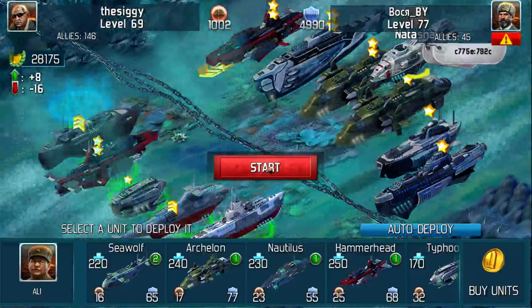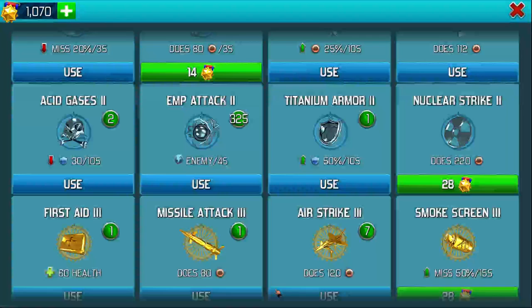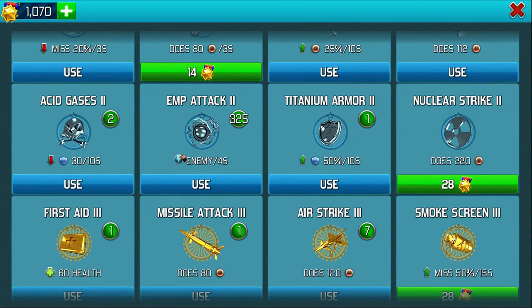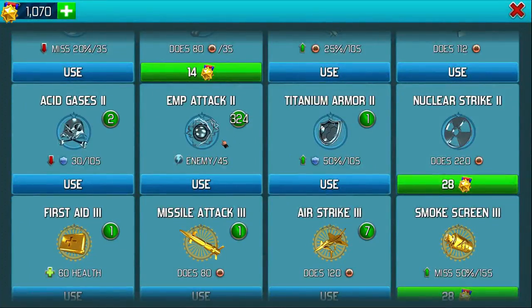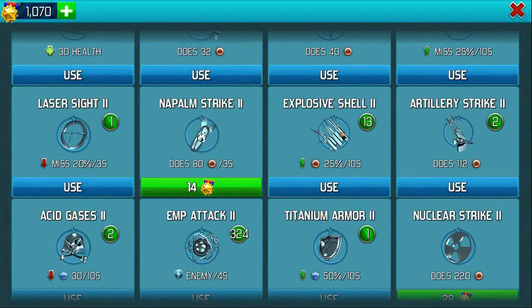As soon as I click start I'm going straight to the bottom button and I'm going to launch the first of my power-ups. The first one I always do is EMP2. I don't care what's happening — I'm going back onto another one. I like the explosive shell; it gives 25% for 10 seconds. The power of the EMP only lasts four seconds these days.